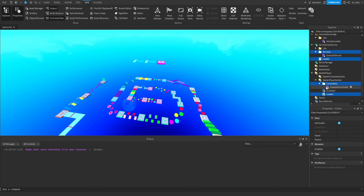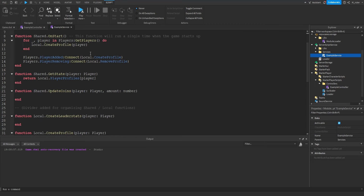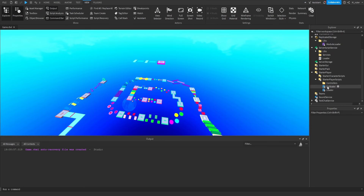Inside both the Controllers and Services folders, I've included an Example Controller and Example Service to briefly show how the Module Framework works. We'll eventually delete those and create our own module scripts with all our game logic. The GUI Scaler is a Local Script that automatically scales our GUIs for every device size — we'll never need to touch it directly, but I made a video on it if you're curious, linked in the description.